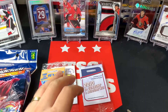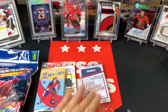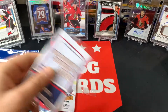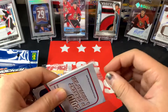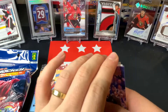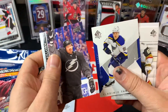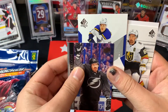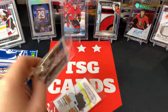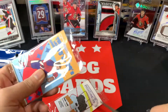Trevor Linden rounds out the 90s, so that's number one done. Moving on to the 2010s - my guess is series one or series two base. And yes, we get series one this year with a Vladimir Tarasenko SP Authentic and a Mark Stone SP Authentic. Not too shabby - at least some SP Authentic base, that's always good.